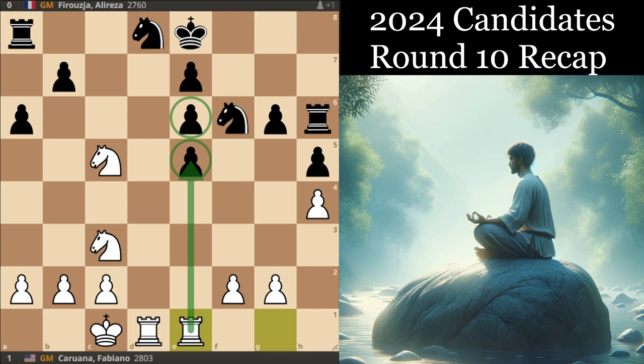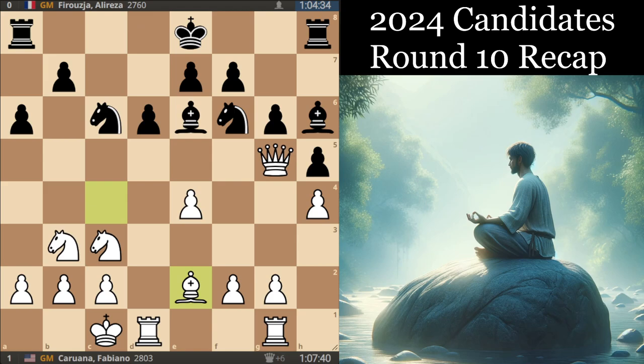dxe5 is not that much better because you'd be stuck with these isolated pawns where White is already getting a pawn back and just going to have a much better position. So that was a bit of a missed opportunity for Caruana. After Be2, he was faced with the task of outplaying Firouzja all over again.